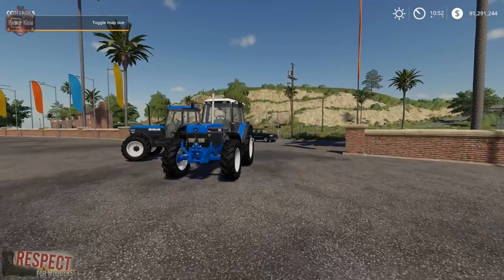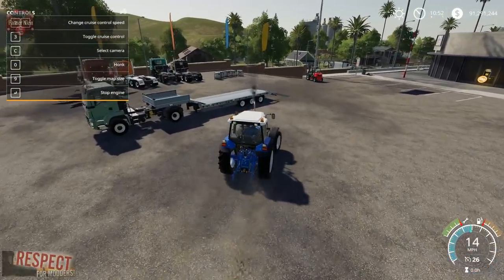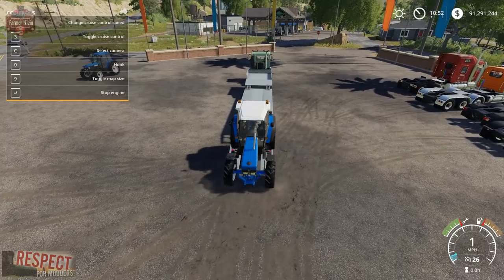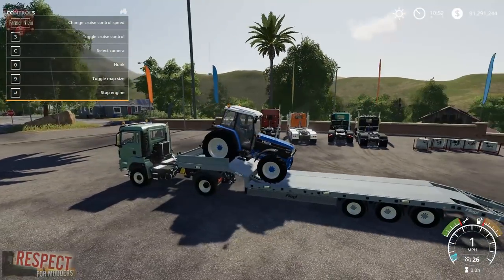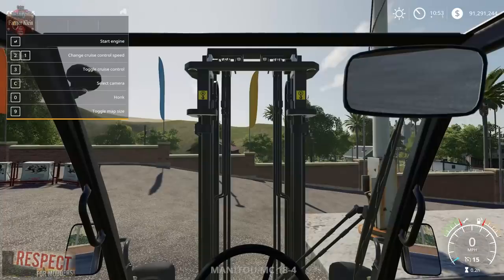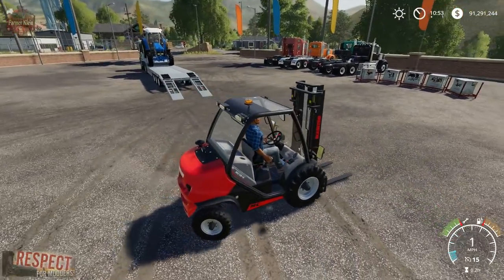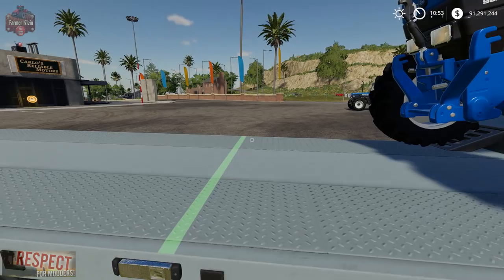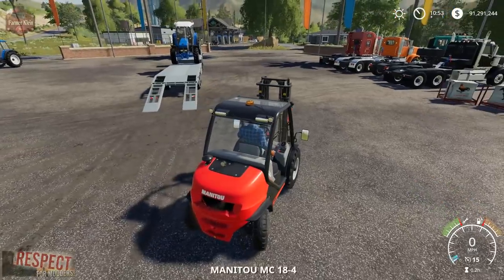I've got a Ford here from a previous mod video and I want to show you what we can do with this trailer. I'm going to pull up a bit and lower the rear. I've got some big bags of animal food here from another mod video, and I'm going to put a couple of pallets down. First off I want to figure out where the straps are so I can place things where a strap can secure them.